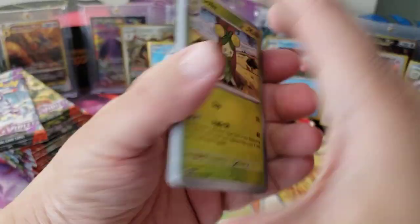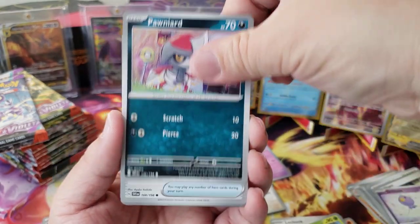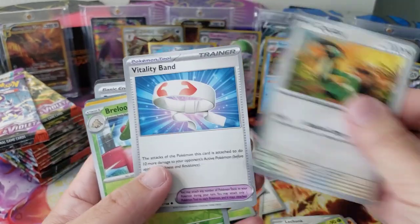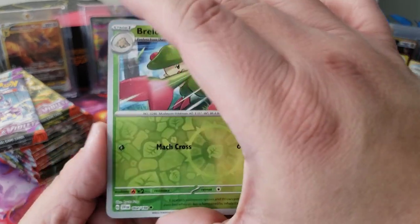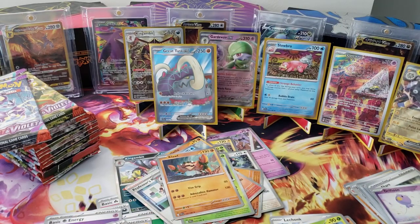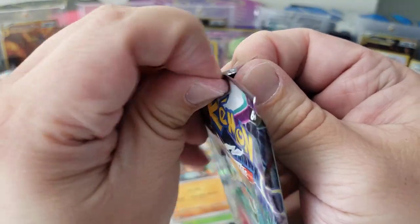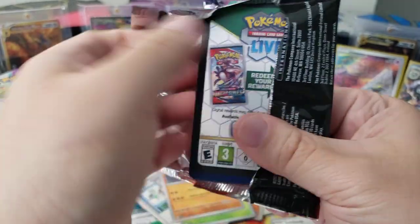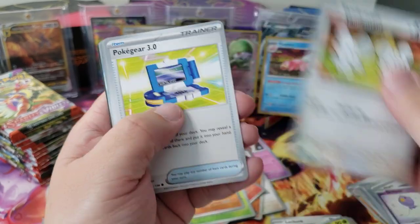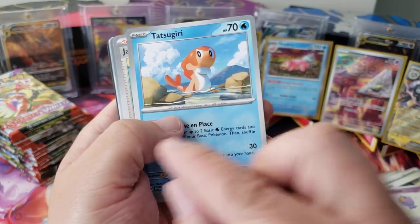This next stack should be stacked, please. Dolly, Quaquaval, Crushing Hammer, Toadscool, Cyclizar, Vitality Band — and oh my god, there's a gold card! We are going to save that for later. It might be a gold Pokémon, a gold energy, or a gold item card. We got gold — that's five hits!